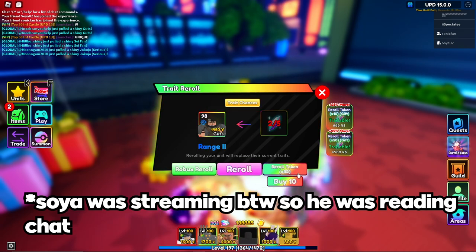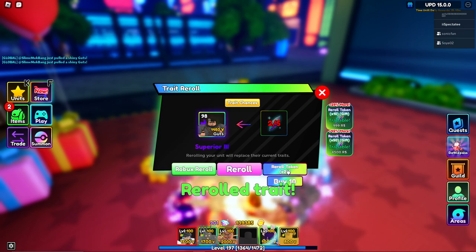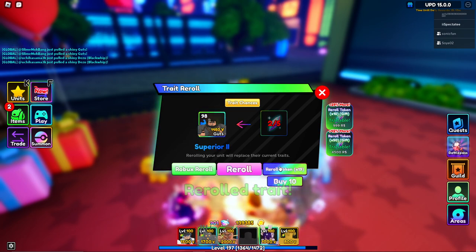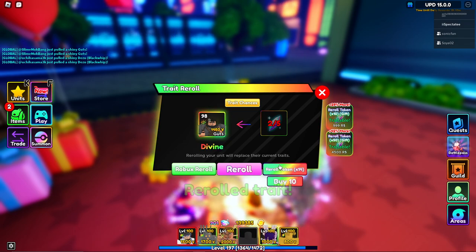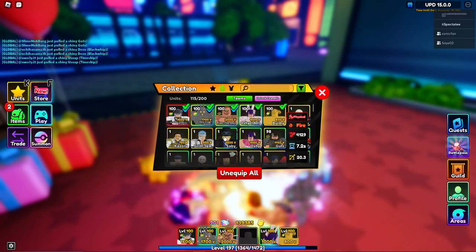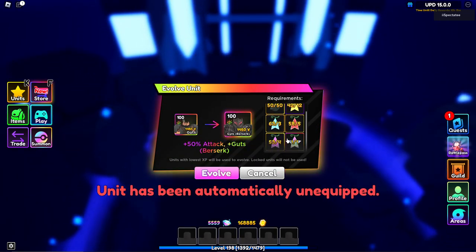Just give me Unique, game — it's been so long. I have everything I need, I just need 50. That's Berserk — oh my god! I got Divine! I got Divine Guts! Nice, oh my god, let's go! That's still a Mythic but yeah, let's evolve him — here we go.